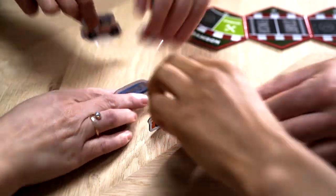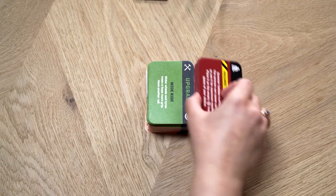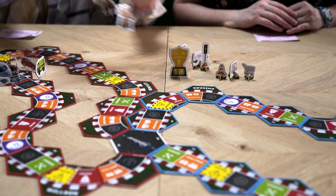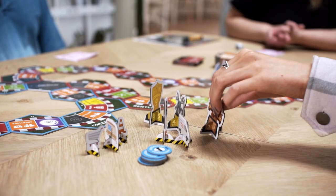Now, pick your motor and grab a damage report sheet. Split the cards into Prank, Upgrade and Challenge. Place the Hazards, Stig Tokens and Trophies next to the racetrack.